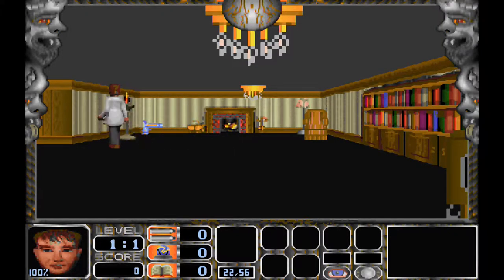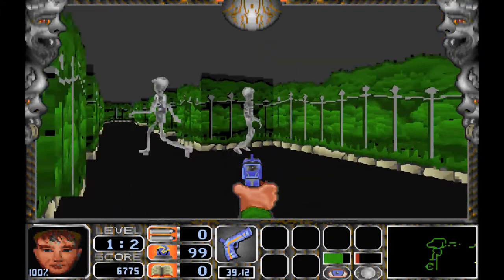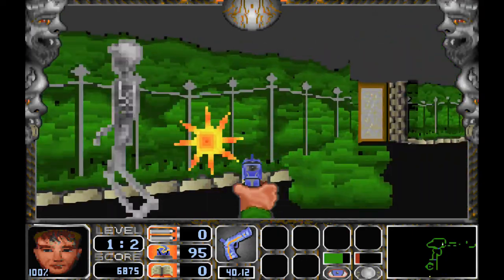Haven't we seen these settings before? Next on the list is the enemy roster. We have mad scientists, bats, Frankenstein, mummies, skeletons, and every other horror creature you can think of.